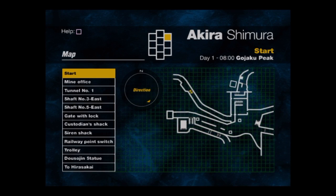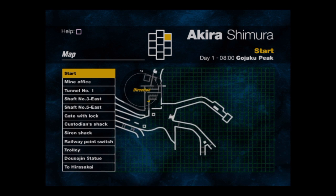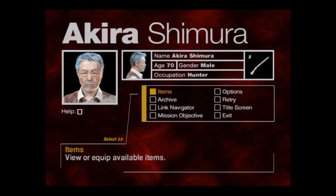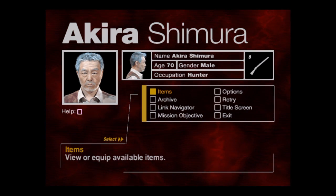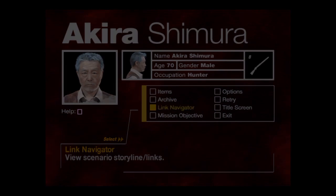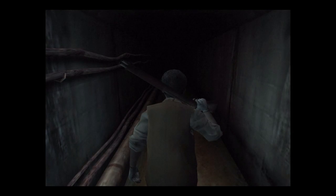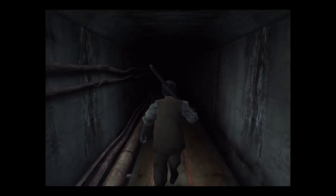Now we're at Gojaku Peak — pretty small level, but it makes up for it in the amount of Shibido. There are quite a bit, and there are three snipers here. Two of them are actually a threat; one of them is just in the tunnel messing around with the trolley cart. The 70-year-old hunter actually has a lot of endurance — he can take quite a few hits, unless it's from a firearm, then he'll just die in two shots, just like everyone else.